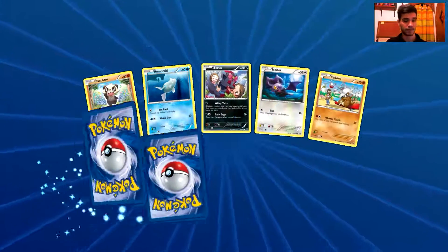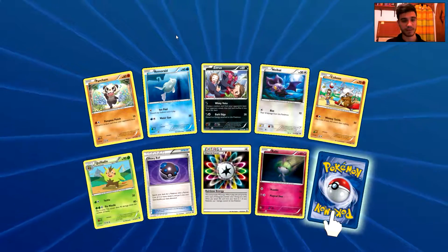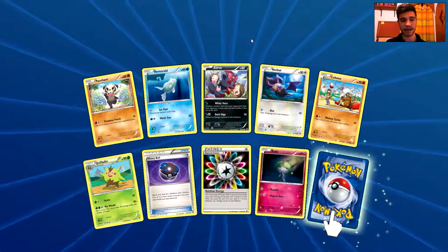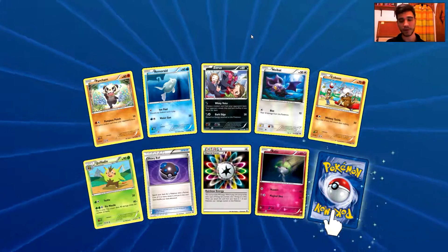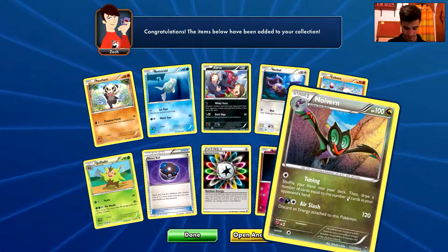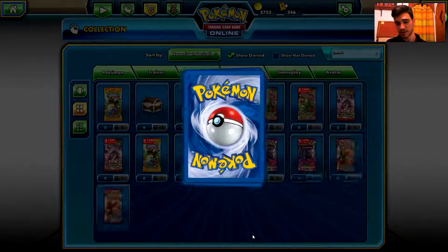We have a Phantump, a Remoraid, a Zorua, a Noibat, a Cubone, a Quiladin, a Heavy Ball, a Rainbow Energy, a Roltts. And the rare is a Noivern. I do have enough Noiverns as well, so let's move on.